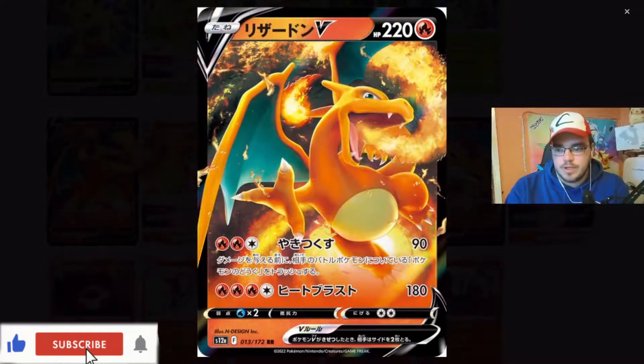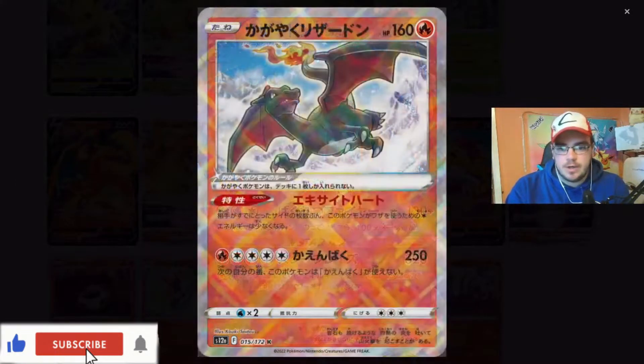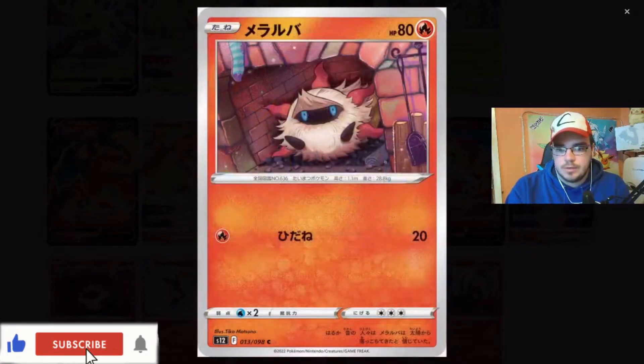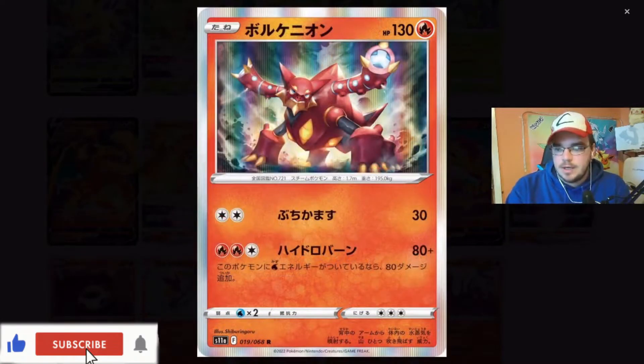We're into the fire section. Charizards. Charizard V-Star. Now I think some of these are reprints from other sets - there's the Radiant. That's going to be the Radiant. Very nice artworks though. Beautiful. Just chilling in the fireplace. I love that.